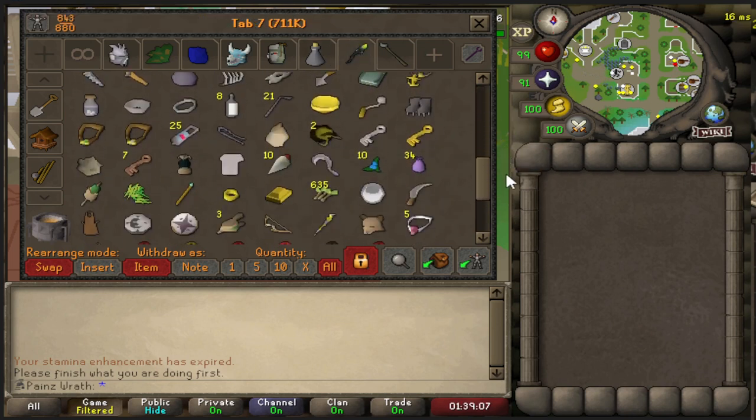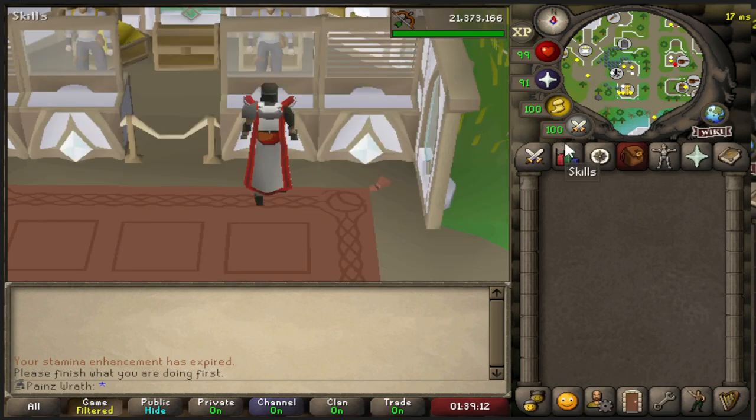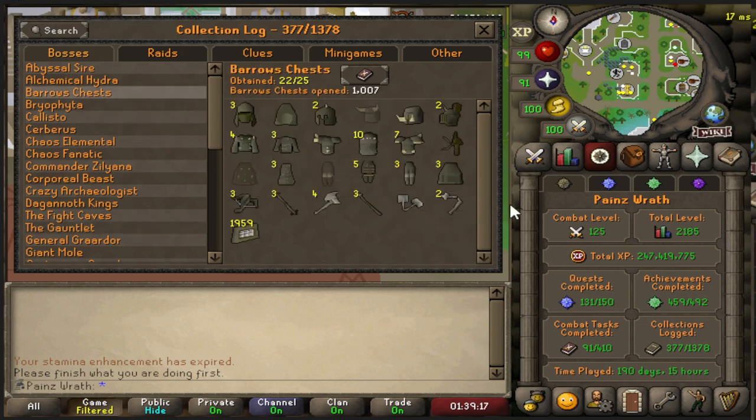We have our barrows tab. Let's go to our log here — we haven't completed a lot. We just finished Verac, so we're missing our Guthan's helmet. We're at 1000 KC, we have 10 chestplates, no helms. We're missing Derek's legs and the Karil's skirt. We do eventually want to go back to barrows and unlock those items — Guthan's and Derek's would be really nice, and having a Karil's skirt. Actually we do have an armor skirt now.